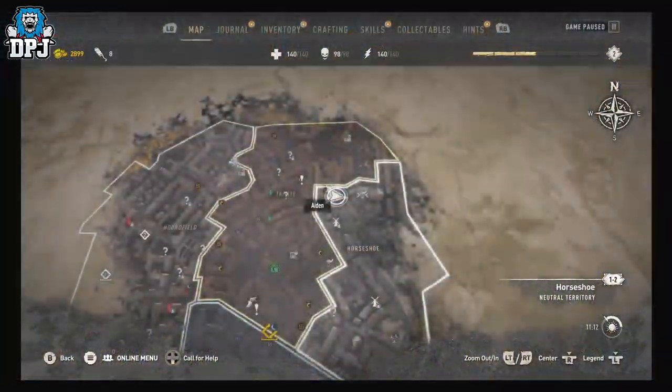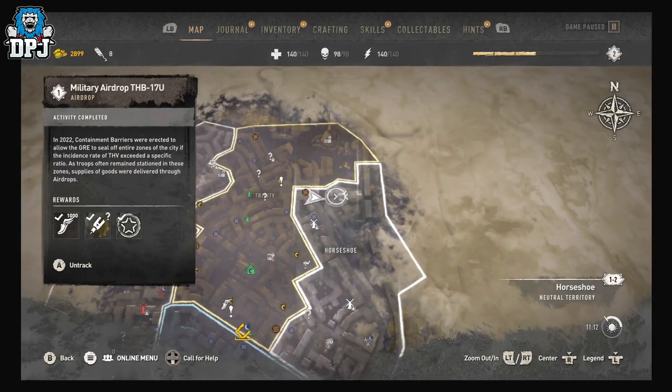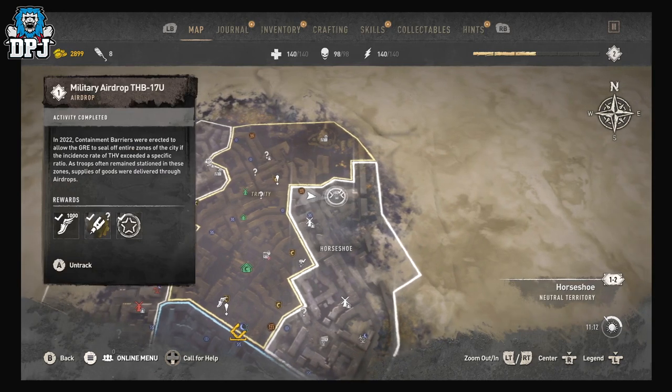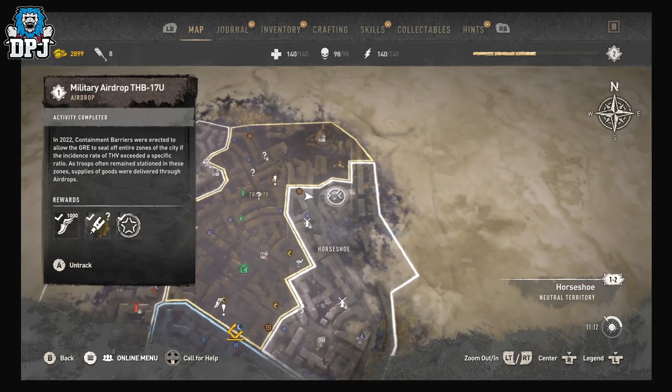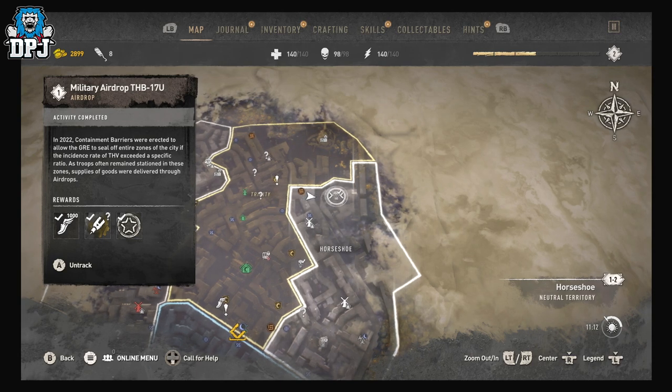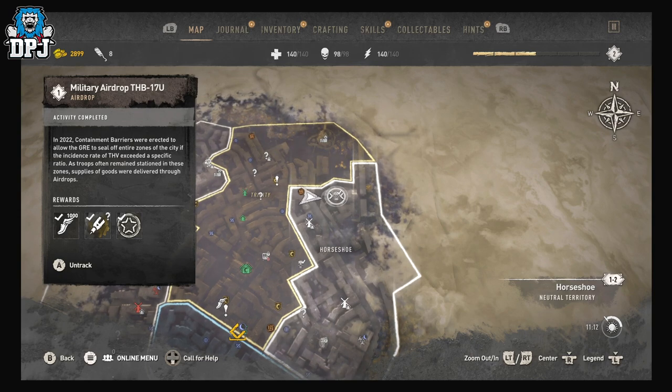This building right here on the map — you will have to scope it out with your binoculars to actually get it to appear on your map. Once you come near it, it will also appear, but if you're at a distance, pull out your binoculars from your highest point of view and get a quick glimpse so it appears on your map and you know where you're going.